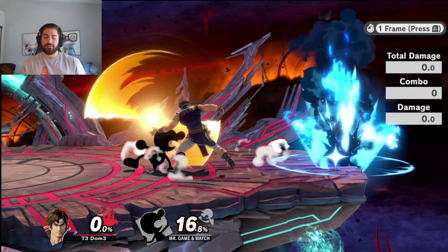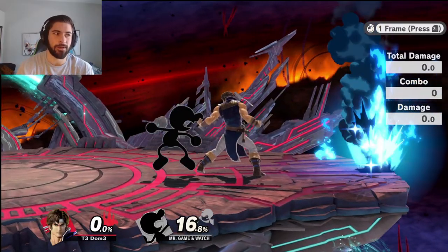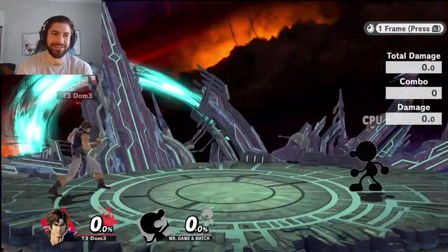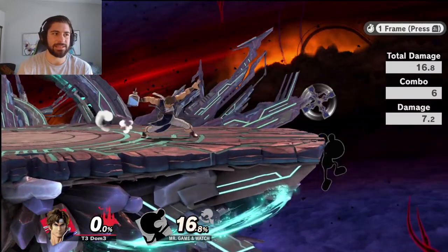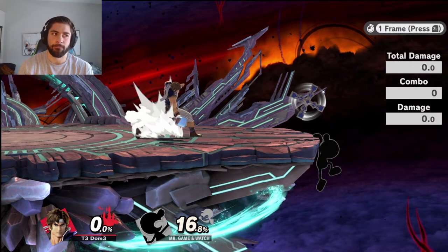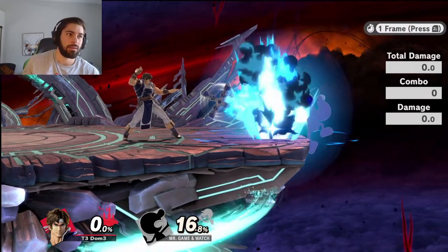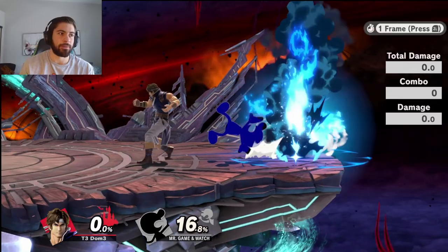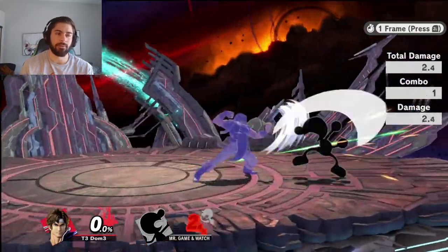Same with Game & Watch, who has a frame-3 up-B. He can roll onto stage and up-B. If you turn around and grab, it will catch somebody who rolls against Holy Water on reaction. If somebody is reacting to this — I typically go around the frame his hand is vertically downward, maybe even a little later — you can just turn around and grab him for it. It's not even close here.